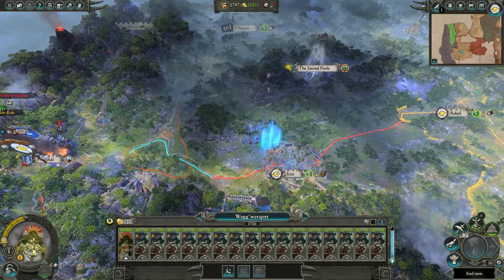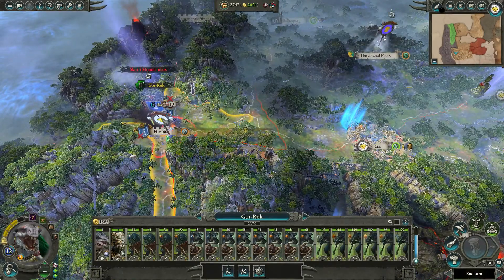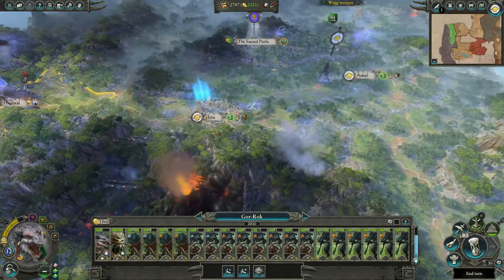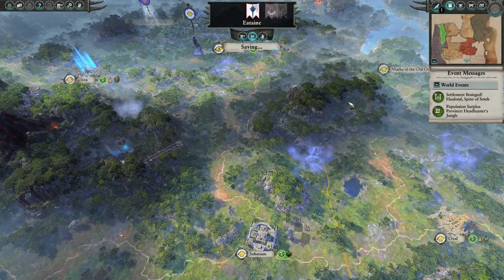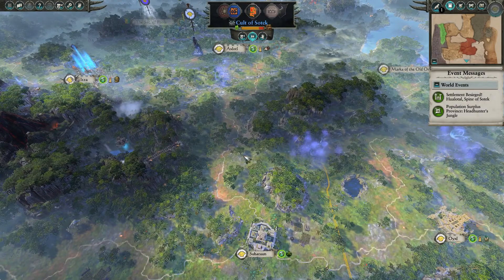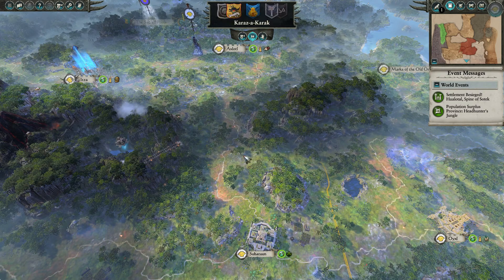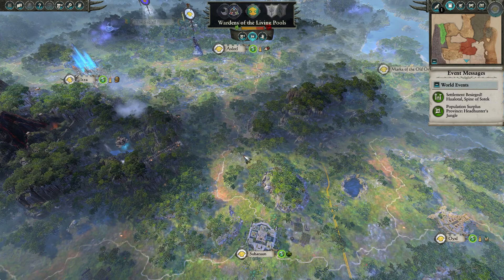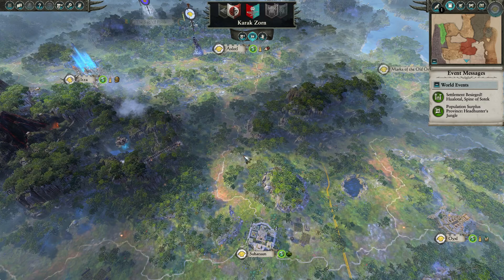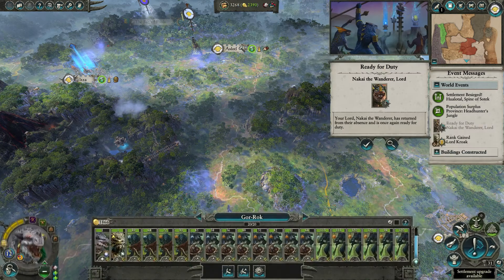Once these extra units get here in one, two, three turns, we can launch an attack with them and it'll turn out great. We'll be done with the Spine of Sotek — the dwarves in our back lines will be defeated and we'll have another province under our control. Once we've recuperated enough we can go and do this quest battle — that might be next episode.